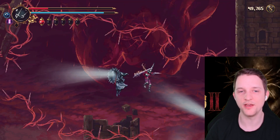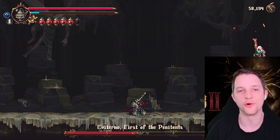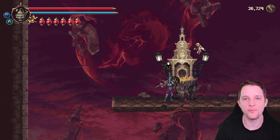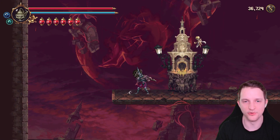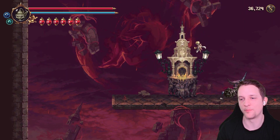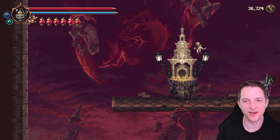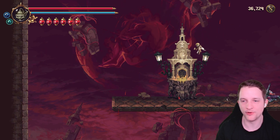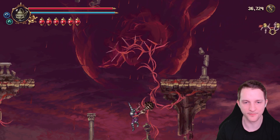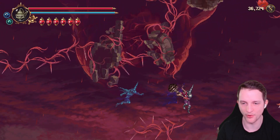Hello my friends, today we will explore the area of the Crimson Rain and face the first Penitent One. Please enjoy the video and leave a like to support the channel. Welcome back to Blasphemous 2. In the last part we finished our big exploration session — we got most of the big upgrades and finished the main side quest NPC lines. Now we will explore the area of the Crimson Rain, the one that got opened up after we freed all the doves from their cages.